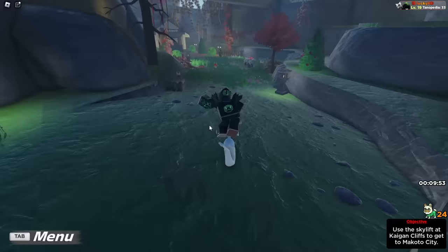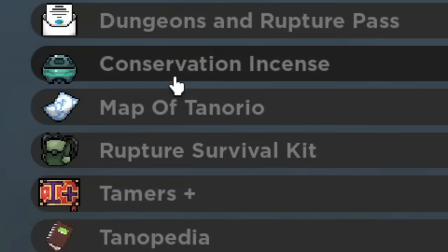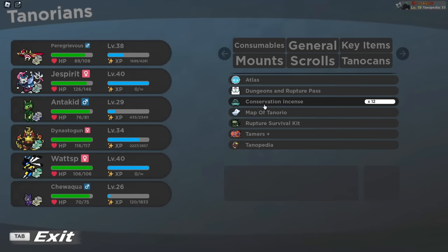Basically, Incenses just boost how much Tenorians can spawn inside of certain areas. There's also the other type of Incense: the Conservation Incense. The Conservation Incense is going to spawn all three of the starters. You can get this by beating the 7-star ruptures or the event ruptures, or by buying it for 250 Robux.